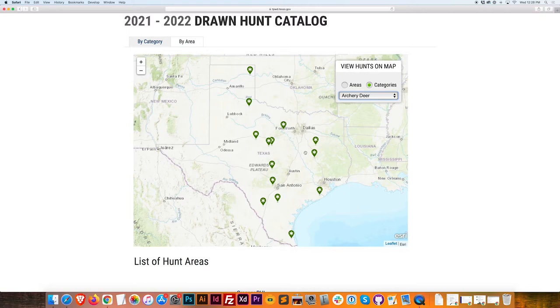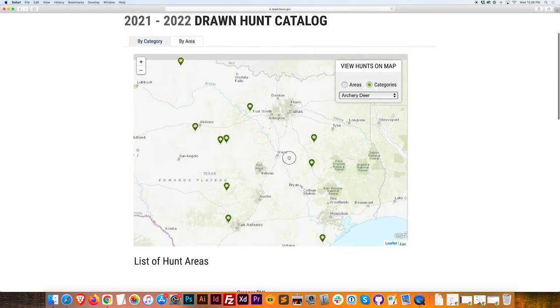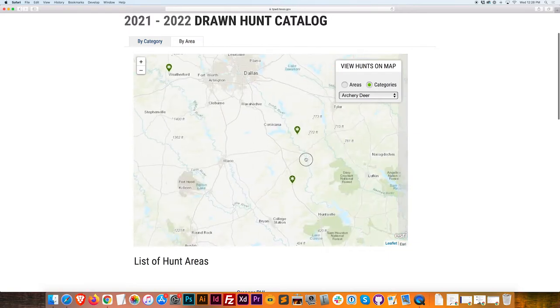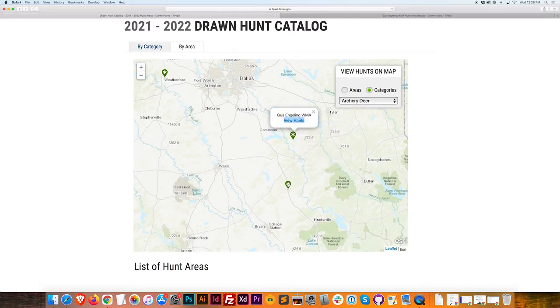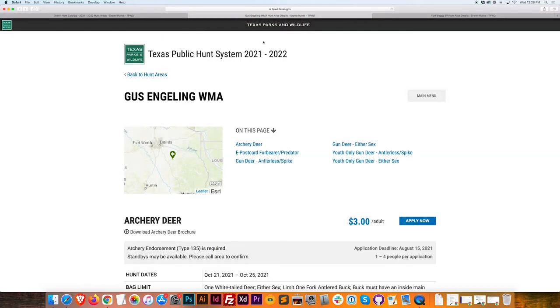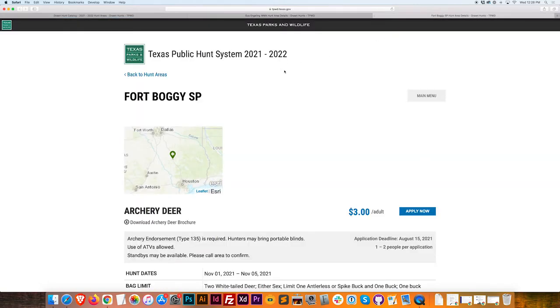I kind of like East Texas, so I'm going to zoom in a little bit. And what do we have here? Fort Boggie State Park. State parks are pretty cool — wildlife management areas too. So I'm going to open each of these into a new tab and we'll compare them. We have Gus Engling and then we have Fort Boggie.